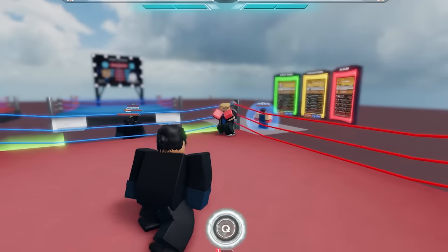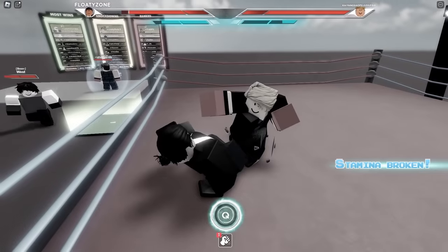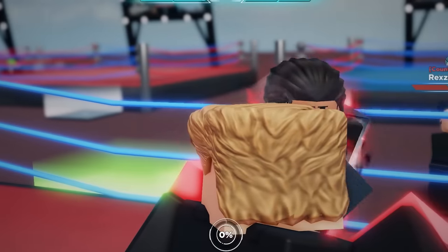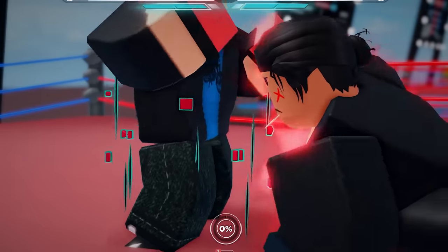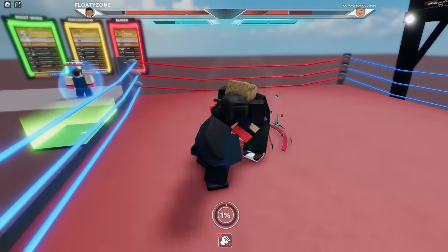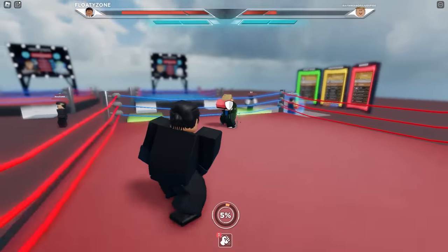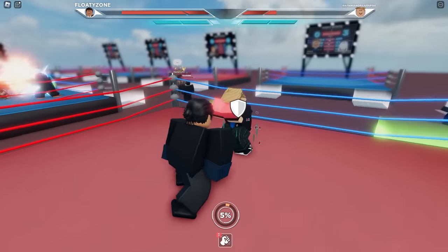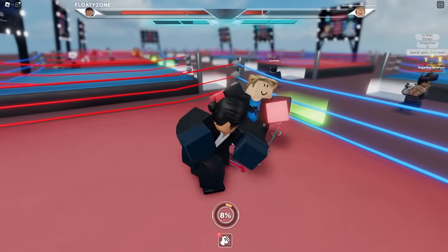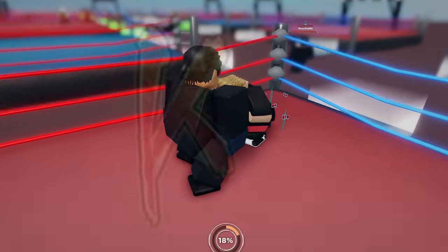We are going to get this 3-0. Let me get a perfect dodge — there we go, and now we use this, and bop! We just caught him lacking with our ultimate, and look at these insane animations. Now we hit him with the final blow. We use that move again — look at his health. He's just wasted his ultimates. Another dodge right there, get some damage in, and there we go. GG's to this guy — that means we can go ahead and spin the wheel again.